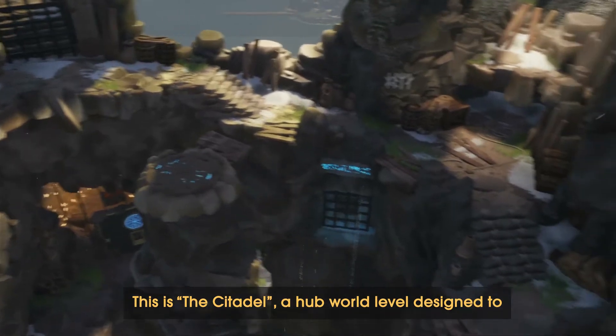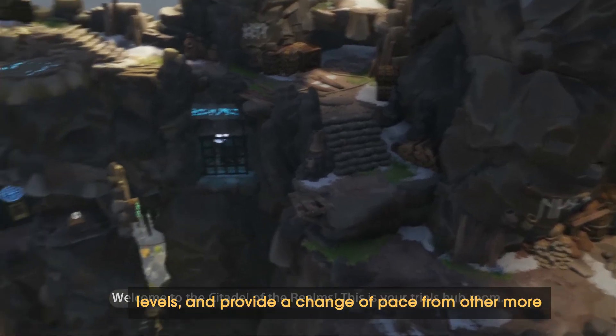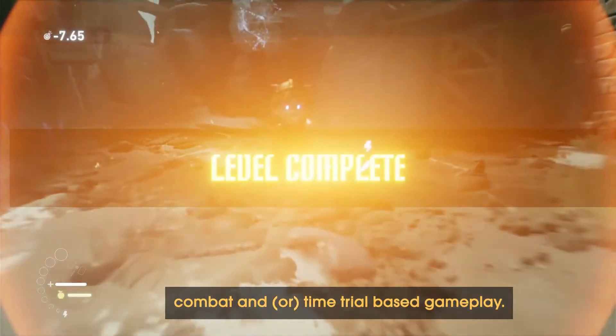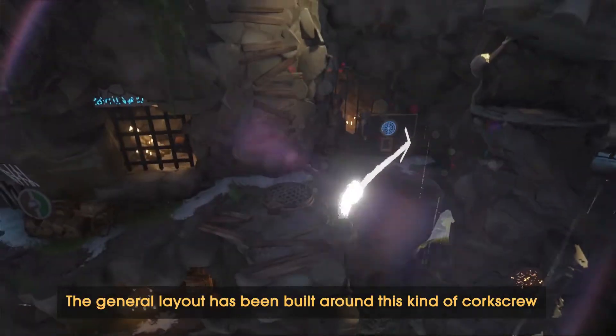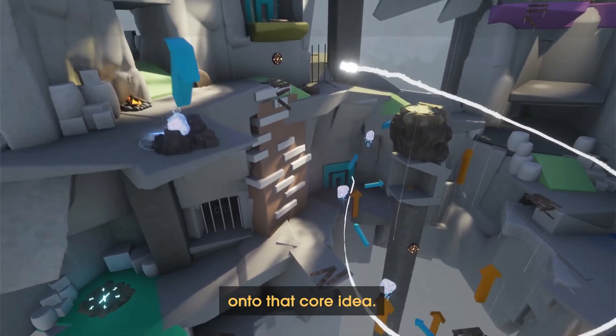This is the Citadel, a hub world level designed to connect the narrative and gameplay ideas of separate levels and provide a change of pace from other more combat and time trial based sections of gameplay. The general layout has been built around a corkscrew shape with bits of gameplay nestled in and tacked onto that core idea.